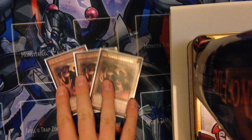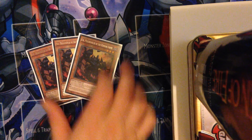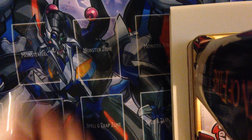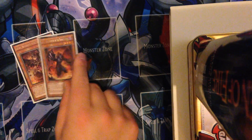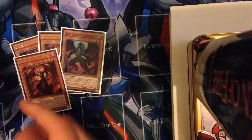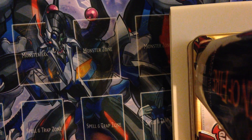So we've got three Graff, sorry there's a bit of glare, three Cir, and three Scarm - just playing obviously three each of those guys. They're pretty good. We've got some one-ofs: we've got a Barbar, a Libic, a Draghig, a Farfa, and a Rubic.